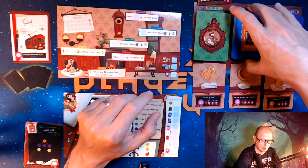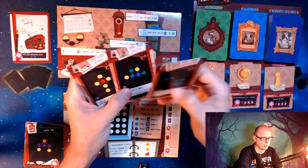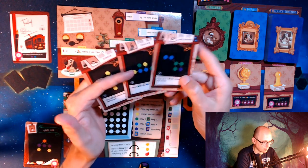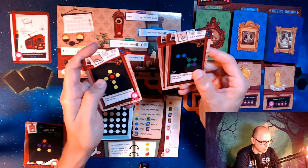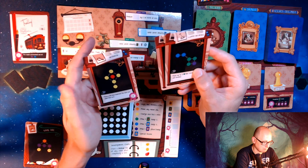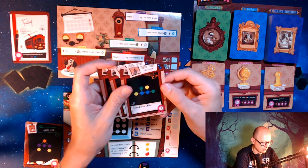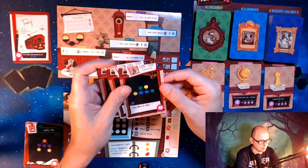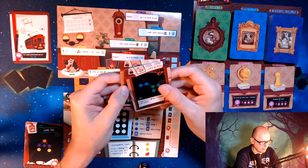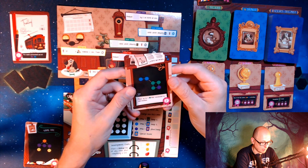These green cards are the hallmark cards — they score you victory points at the end if you can complete them during the game. For equipment cards you're looking at the pattern you can make but also what benefits you get. The mirror places a bit that matches the dice you use this turn. The peacock allows you to place a blue or green bit. The lawnmower lets you place up to two green bits connected to one another.